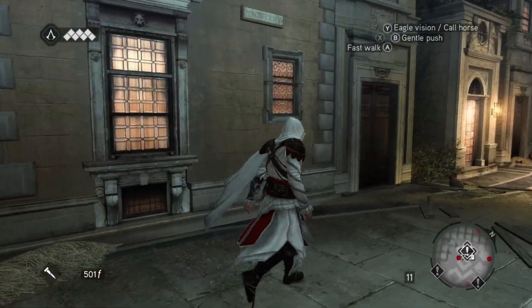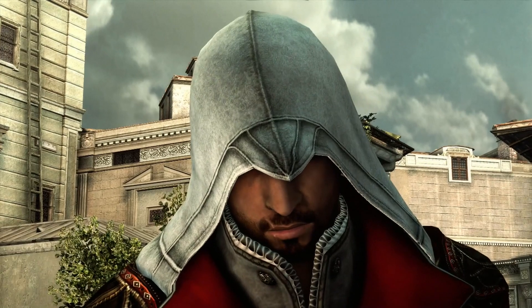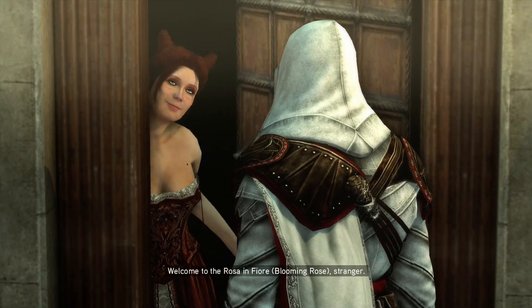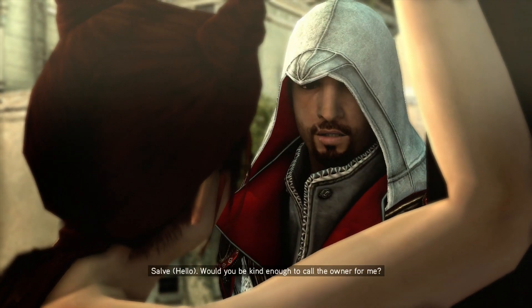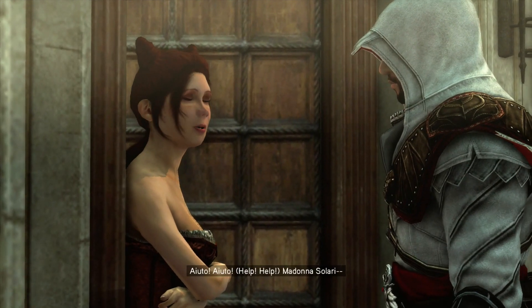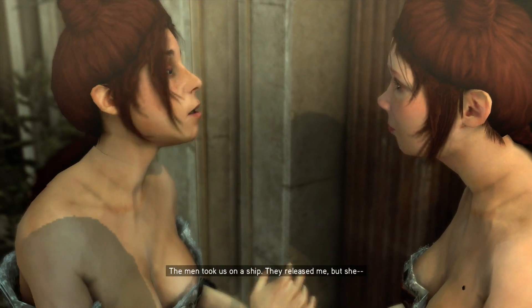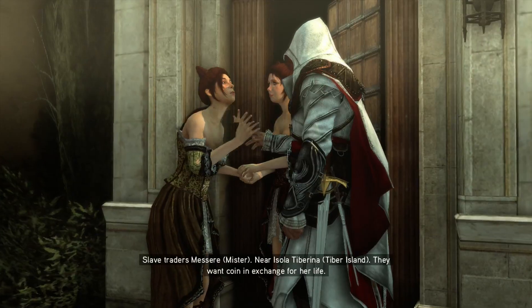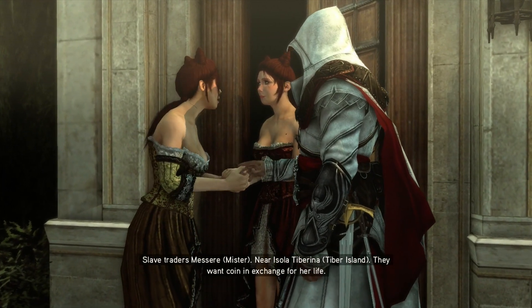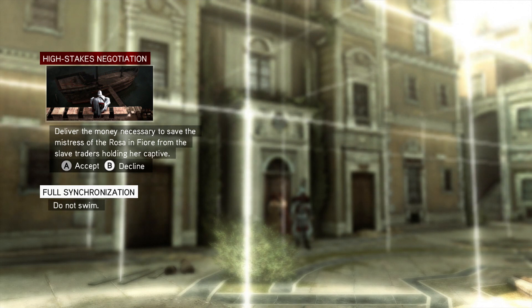We're coming up on the location. Oh, there's that door. Oh, is this the ladies' house? Probably not. Let's start the mission. Who took you on a ship? Slave traders, near Isola Tiberina. They want coin in exchange for her life. I will get her back. I gotta free the ladies. I will deliver the might necessary to save the mistress of the Rosa in Fiora.